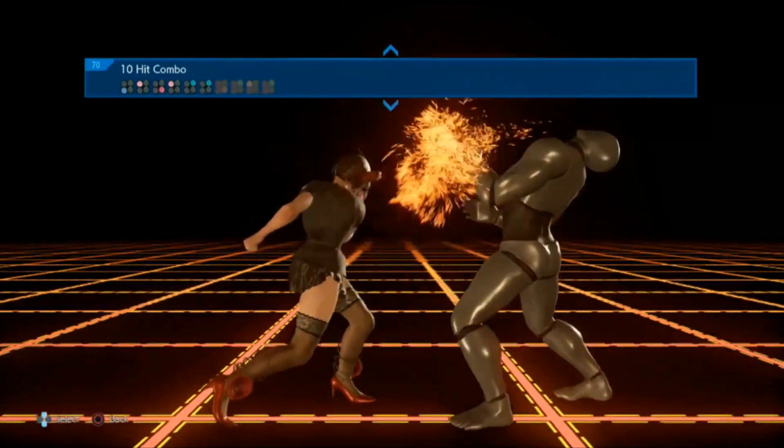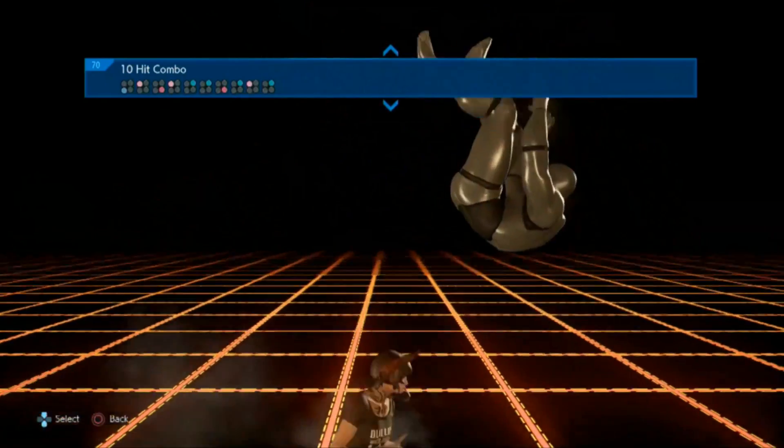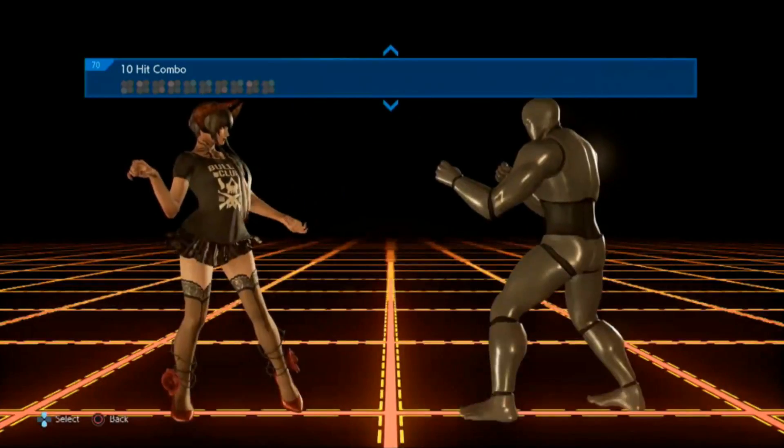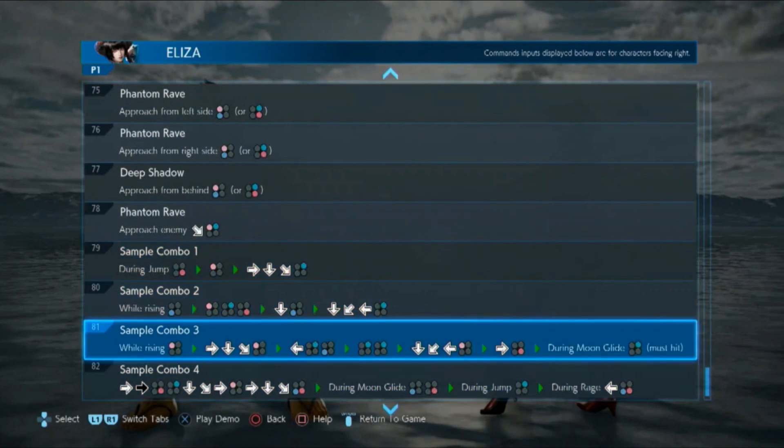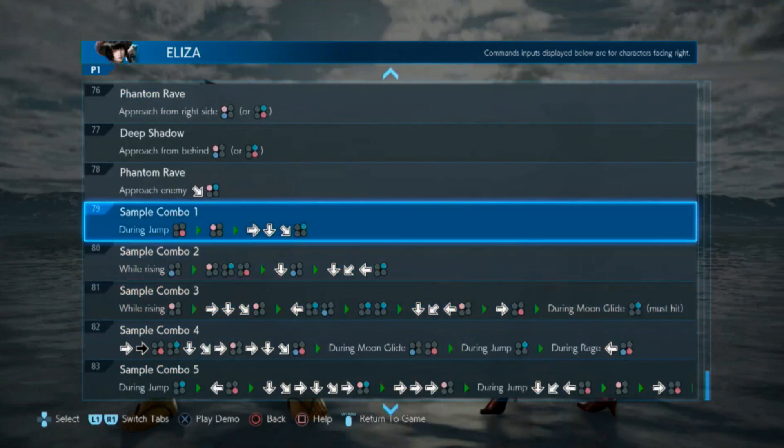You can just play it in the movelist — it's called movelist now, not command list. You can just play it and actually learn it from there. I was mentioning the sample combos; these are what I was going to. I was going straight to the bottom, which is why I didn't see the ten string earlier.